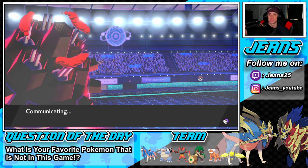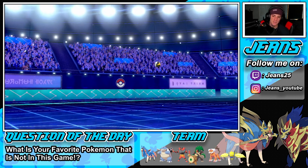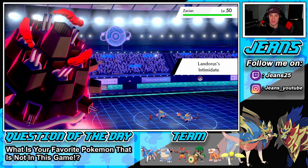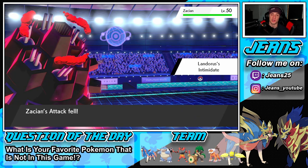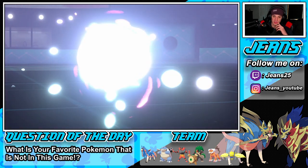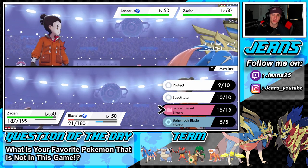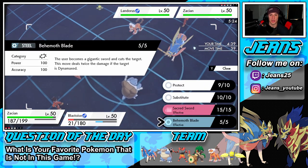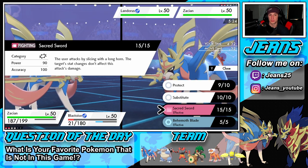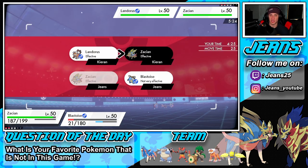He brings in Landorus and Zacian comes out. I'm going to go down in stats because he's going to be plus one — he did outwait my Intimidate, which was smart. My Dynamax turns are done and Blastoise is about to slow down on the field. I don't want to get caught by a Rock Slide. I think we just double up into Landorus and try to take him out, but he's going to outspeed us all.